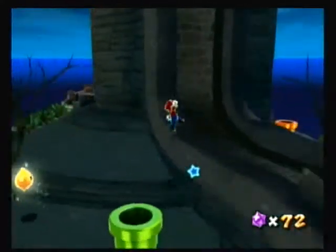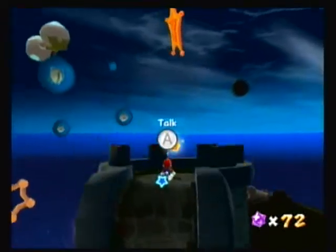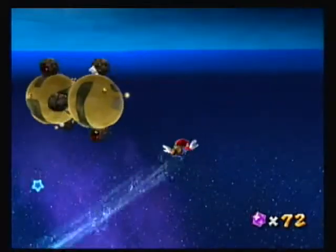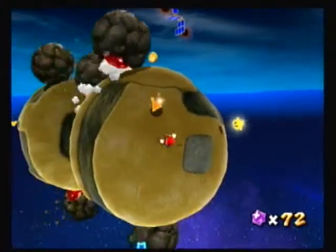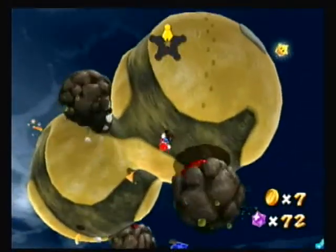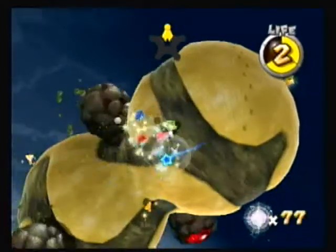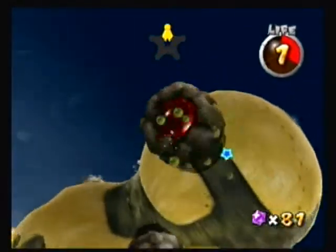Up here is where you probably saw the launch star. Now that's a speedrun tactic, because what you're supposed to do was talk to that Luma, and the Luma would have turned into a tiny sling star. But I can score one of these — there we go — gives you a bunch of star bits.